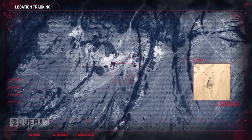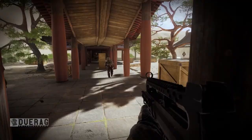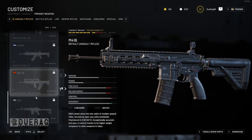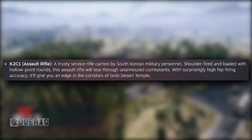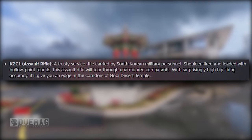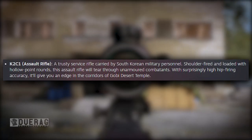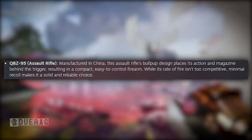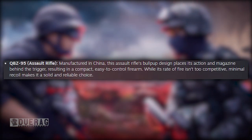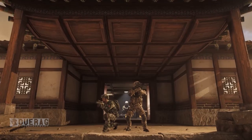We did get a few new guns. Since I don't play often because of how low the content is, I don't have them unlocked, but I can tell you what they are. The first is the K2C1 Assault Rifle — a service rifle carried by South Korean military, loaded with hollow point rounds, offering high hip firing accuracy for corridors like the Gobi Desert Temple. The second is the QBZ-95 Assault Rifle, manufactured in China. Its bullpup design places the action and magazine behind the trigger, making it compact and easy to control. Its rate of fire isn't too competitive, but minimal recoil makes it solid and reliable.